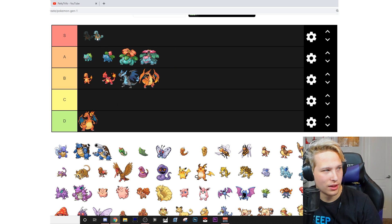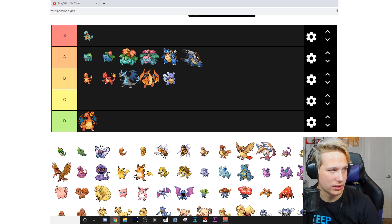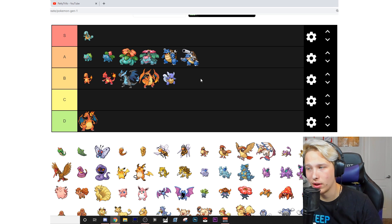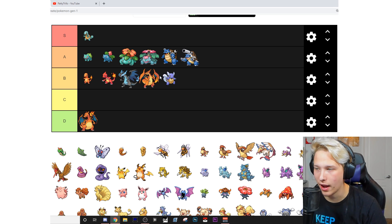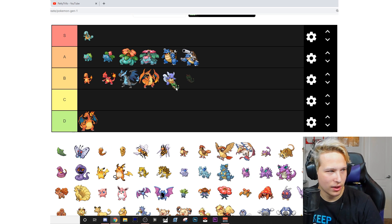Squirtle — good boy, that's an S right there. That's my favorite Gen 1 starter. Wartortle — probably about a B. Blastoise — put that at an A. Mega Blastoise — A as well. Pretty solid design, he's got that cannon on his back. Caterpie — that's a B.